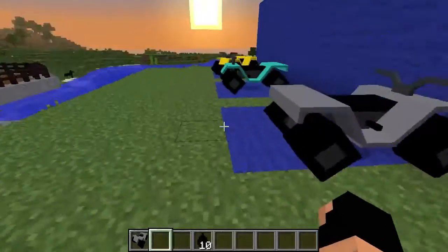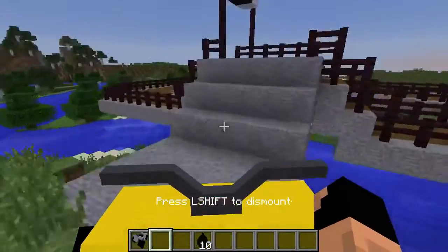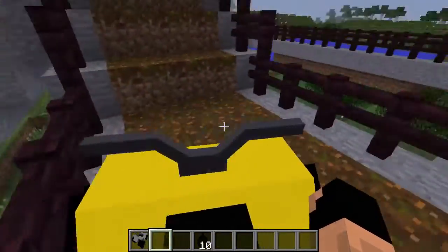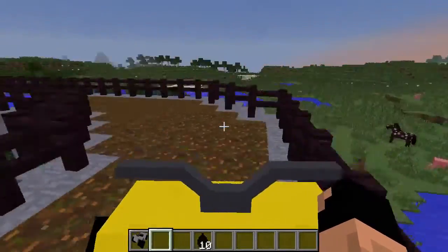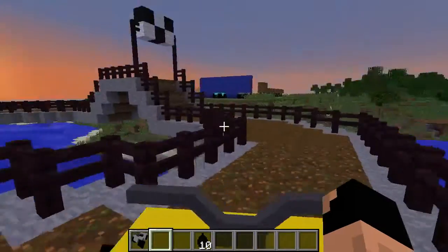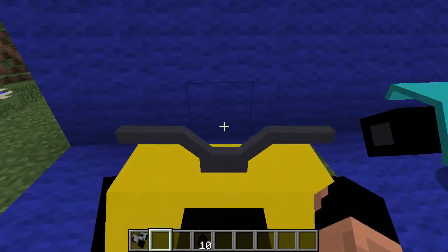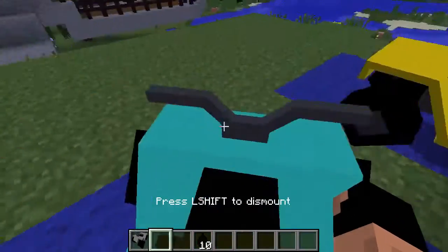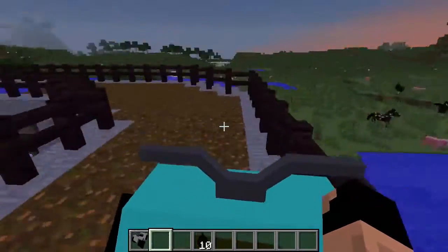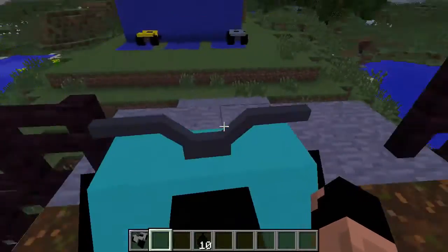I'm going to park this guy right here. Let's go ahead and get on the tier two, which is our gold ATV. Oh, that was a close one — this guy is a little bit fast. See how much faster this one is going, even in the water — it's moving a lot quicker. And finally let's go ahead and grab the diamond ATV and come on over here. We will fly through this track — it looks like they may have the same speed in water actually, but yeah, we'll fly through this track.